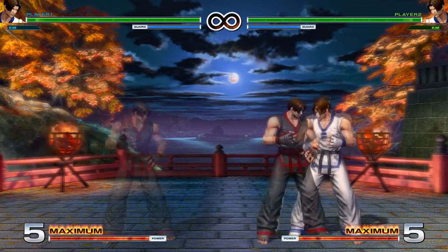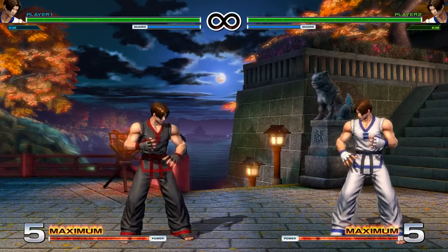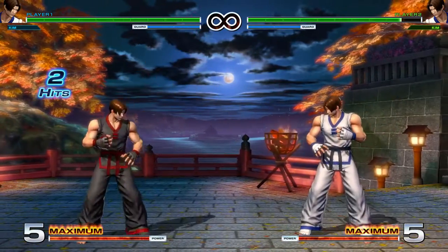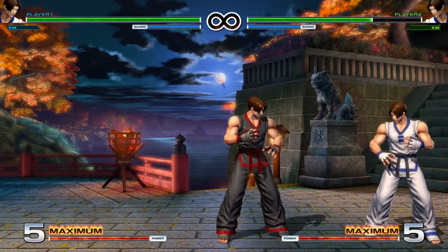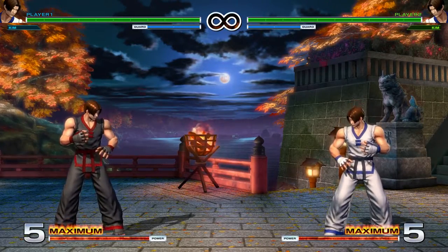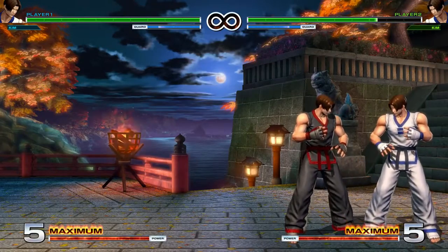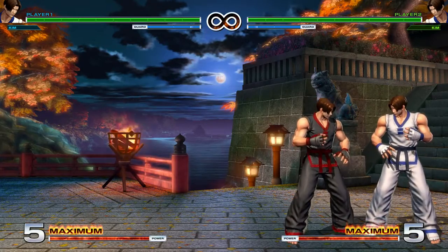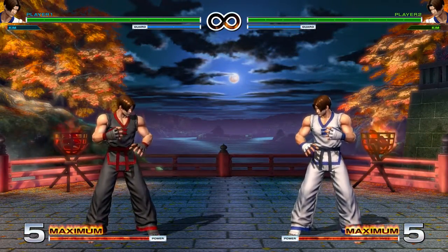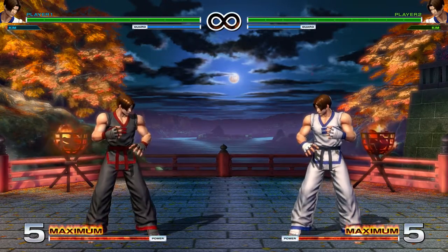Here are some Kim combos to get you started. His close heavy buttons into the come-get-some will combo — both the Light Kick and Heavy Kick version. If you know the opponent's going to be standing, after like some sort of big punish, you could throw in the command normal and then cancel that into the air come-get-some. From crouching he gets some easy stuff: two crouching light kicks into a crouching light punch, special cancel into the flash kick — you can also go into the heavy kick version for more damage. You could also do something a little bit harder to confirm, but the opponent has to be standing when you open them up. Those are probably the easiest combos to start with Kim. Refer to the special move section and command normal section to have an idea of how you can convert special moves into more damage.